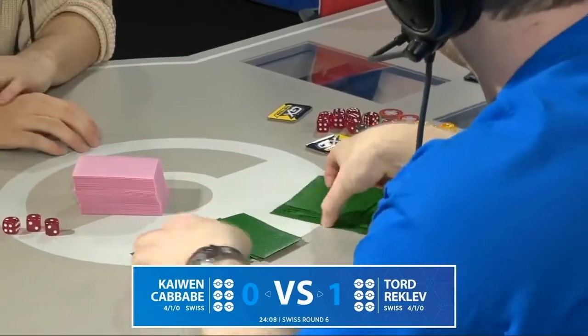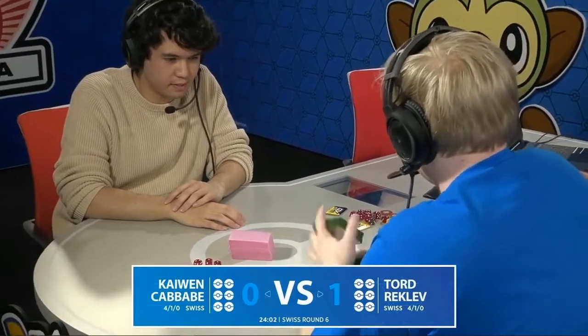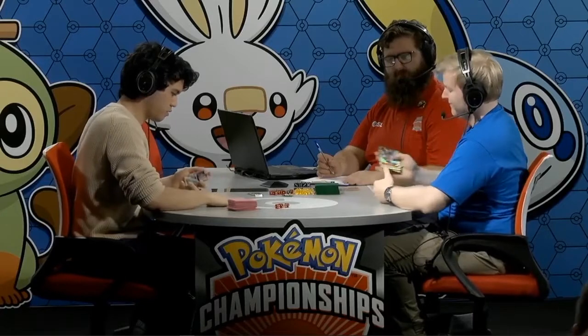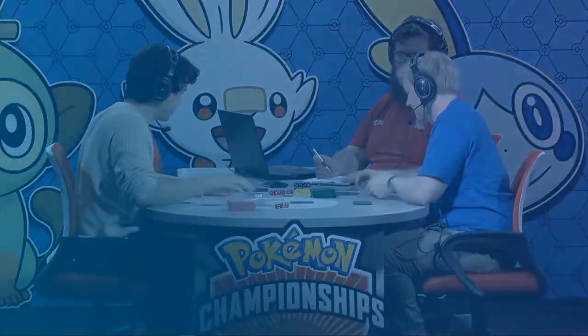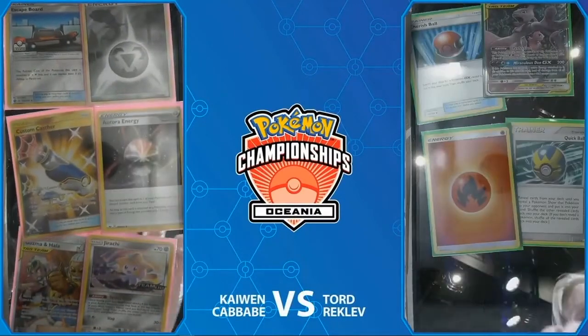Is this kind of what you expect to see out of this matchup every time — that kind of back and forth? I think both players found exactly what they needed to do at the right time. Kaiwen wishes his bench was a little more forgiving because he didn't want to use that Absol as a finisher — he wanted another Zacian. Both players will go with very similar game plans, and this time around Tord's just going to hope that maybe he can avoid the Shrine, or maybe when the Shrine comes down, he can get that Miraculous Duo one more time.